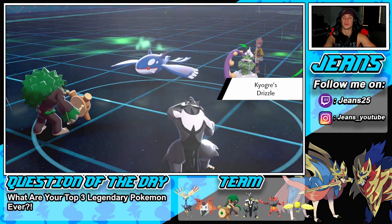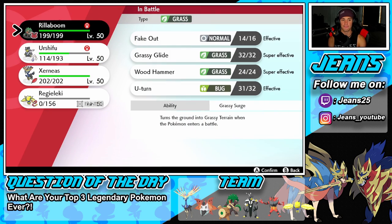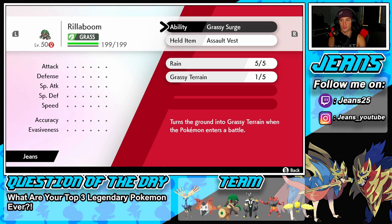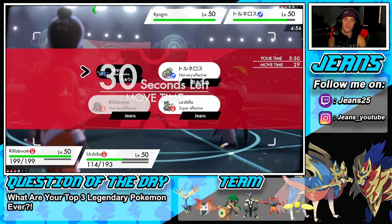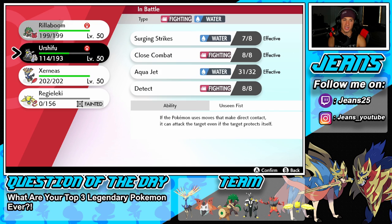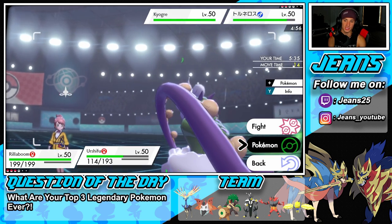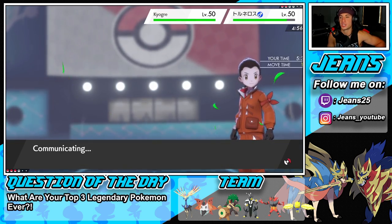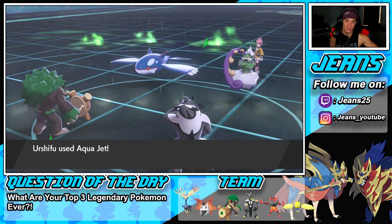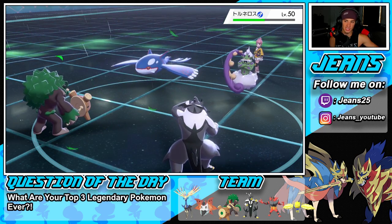Drizzle boosts my water moves but he has Hurricane which lands 100% in rain. My problem is if Kyogre protects on the Aqua Jet. One turn left in Grassy Terrain — I can see him protecting. But I still have to pose the threat and go for Aqua Jet in case he goes for Hurricane. Tornadus might be faster though. He does go for Protect on Kyogre, Grassy Glide gets blocked, and the Aqua Jet doesn't come close to a KO. Hurricane picks up the KO on Urshifu and an Icy Wind drops our speed.